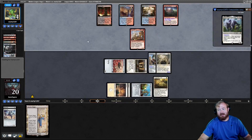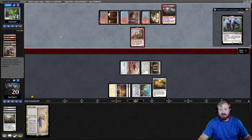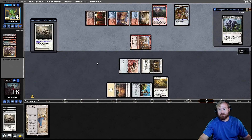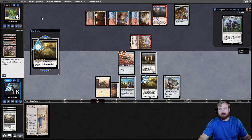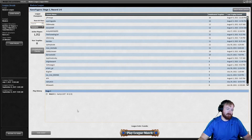Opponent kills Puresteel Paladin and the Colossus Hammer, hits us for two, and exiles a Puresteel Paladin. We untap, draw a Colossus Hammer, play it, and put it on the Ornithopter. Technically I should have attacked first — if my opponent had a Push, they might have used it on Stoneforge Mystic to prevent the one damage. But we got there. I'll see you guys in round two.